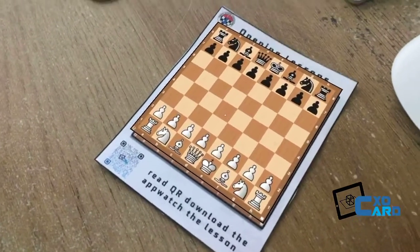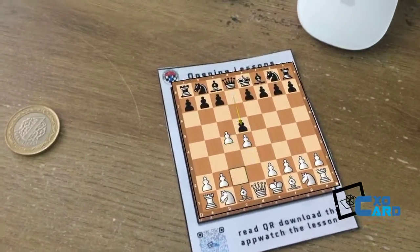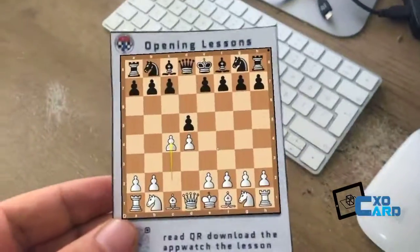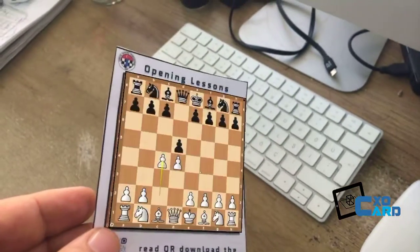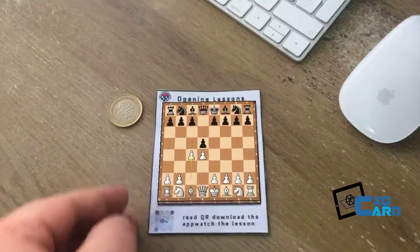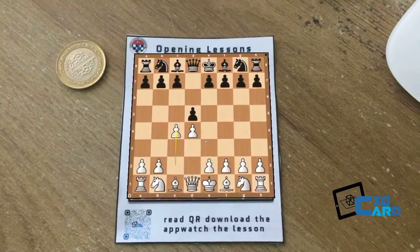And last but not least, our number one chess opening is the Queen's Gambit: pawn to d4, pawn d5, pawn to c4. You can watch the video on the Queen's Gambit — it's not a true gambit. White can actually hold on to the material if he wants to, but this is the most common opening that you'll see now in chess. It wasn't always this way back in the day.